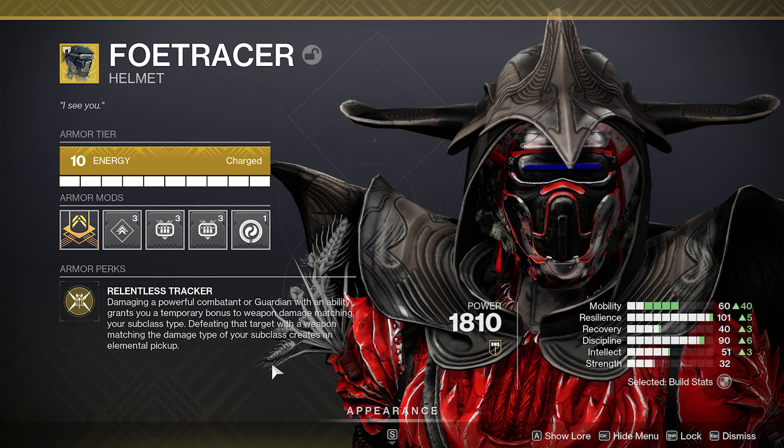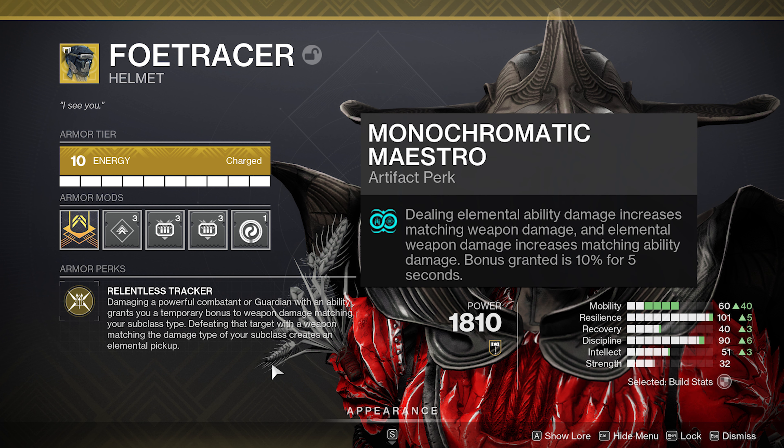This hasn't been working on strand all season, but they fixed Bow Tracer to work with strand, and they fixed Monochromatic Maestro — I think it's coded the same. These both stack together. Monochromatic Maestro: dealing elemental damage increases matching weapon damage, and elemental weapon damage increases matching ability damage.